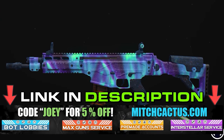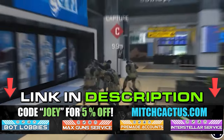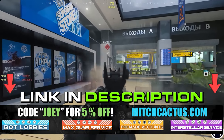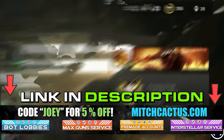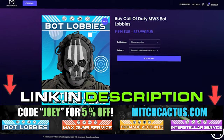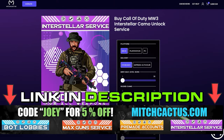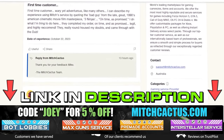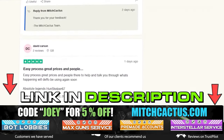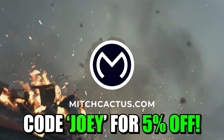If you're looking to unlock the new Modern Warfare 3 camos such as Interstellar and Borealis — hard unlocked or playing bot lobbies — we can level up your guns and unlock camos rapidly, or even get instant delivery pre-made accounts. Be sure to check out mitchcactus.com. They are the biggest and most reliable sellers with heaps of brand new offerings for Modern Warfare 3, with completely safe and legitimate services for Xbox, PlayStation, and PC. These guys have almost 10,000 reviews on their Trustpilot page. Be sure to use code JOEY for five percent off for a limited time only.